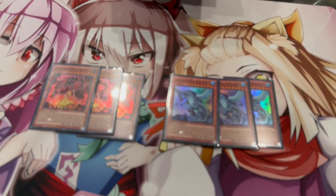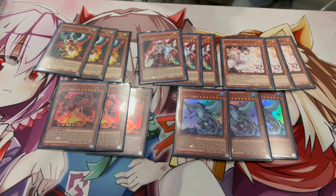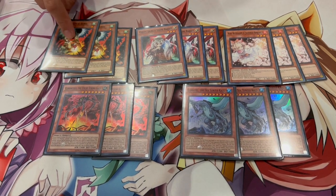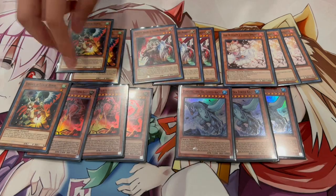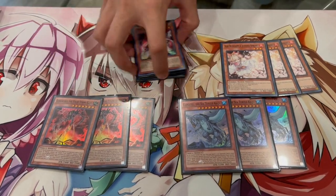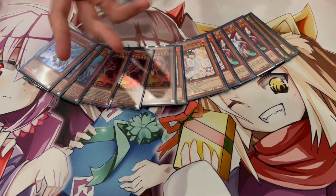We're playing nine hand traps so our opponent doesn't get the opportunity to build big boards. Hand traps like Ash, Ogre, and Droll are key — Super Heavy Samurai can barely put up one negate through Droll. So if you open Droll plus a Kaiju plus two Crusadia names, you're winning. This is probably the only deck where it makes sense to play both hand traps and board breakers: you want your opponent to make a board, just a smaller one.